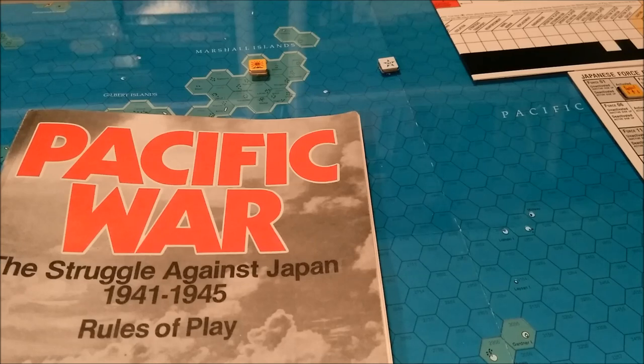The number of players is one — the Japanese player only. Maps: map B only. The game length should be one battle cycle. We have two special rules: one, the Japanese have the advantage; and two, the Japanese conduct three airstrikes prior to the beginning of the battle cycle. The victory condition: the player wins if the Japanese control Wake Island, hex 2942.